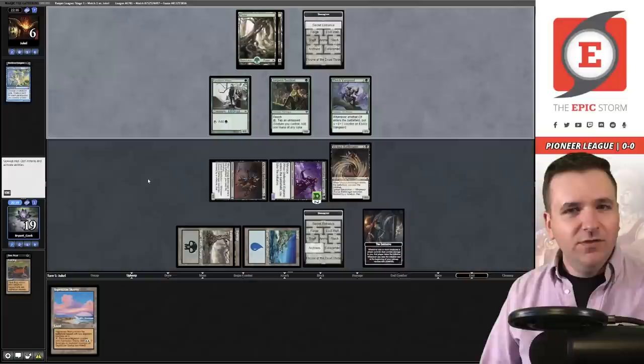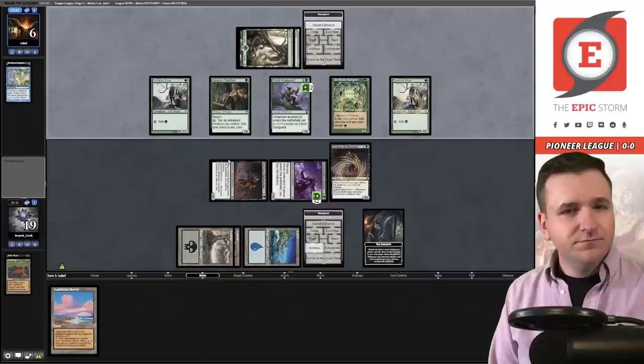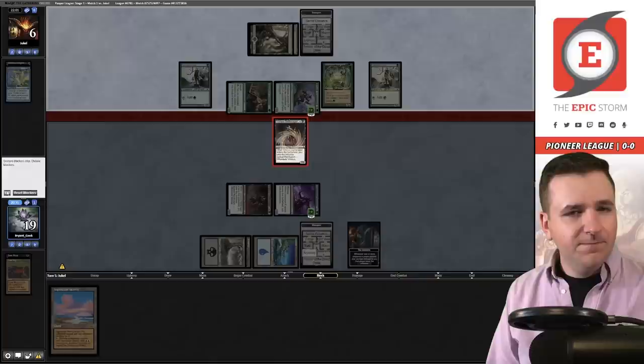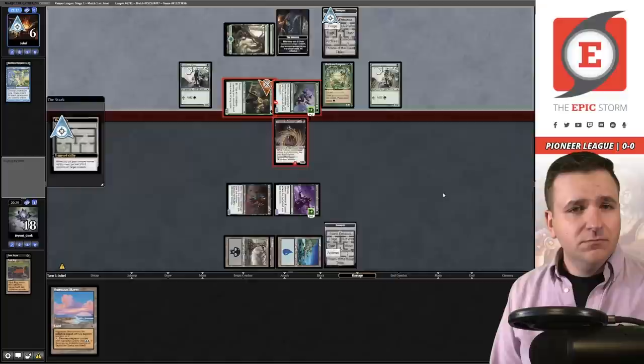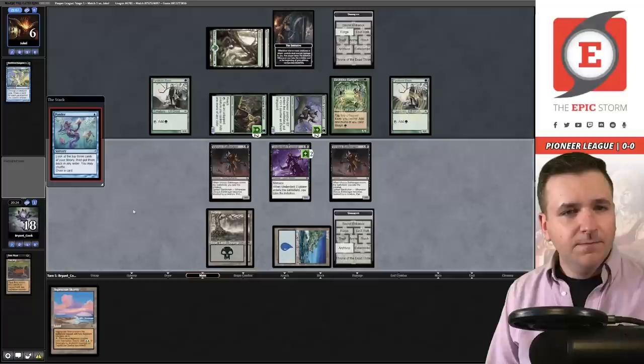They'll take eight, down to six life. Pass the turn — you can be an idiot like me and still win with this deck, that's how good it is. Elvish Vanguard, Fyndhorn Elves, and they're attacking. Let's block the Elvish Vanguard — we'll take one and they'll steal the Initiative. So now they can put two +1/+1 counters on a creature, and they choose the Sentinel.